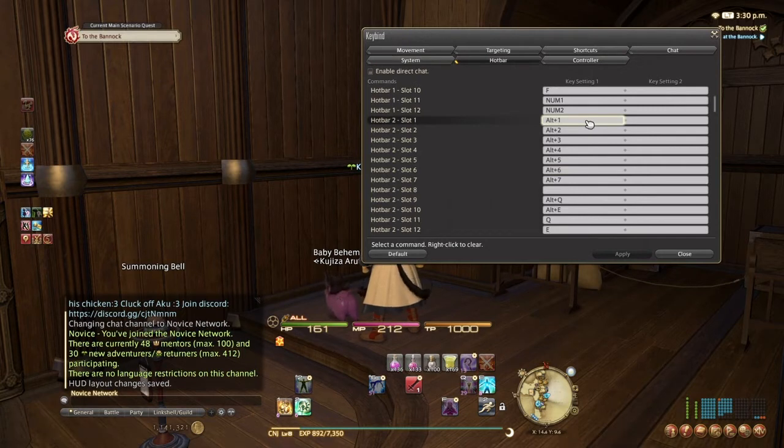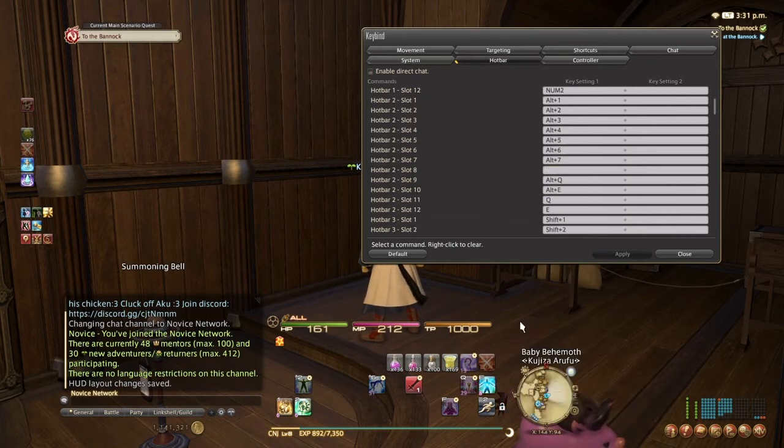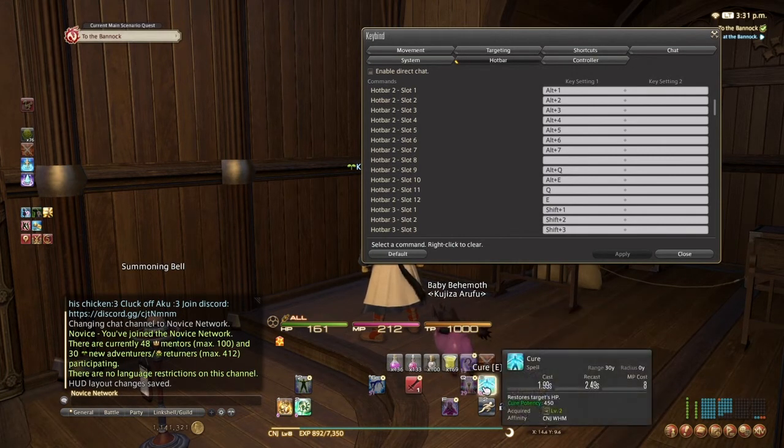For hotbar two, slots one through seven use keys one through seven, and you can remove slot eight if you want. Slots nine and ten on hotbar two are Q and E. These will be your most-used abilities. Mainly because E is my healing — as you can see, I can cast Cure very quickly and easily without having to click. It's easy to use.